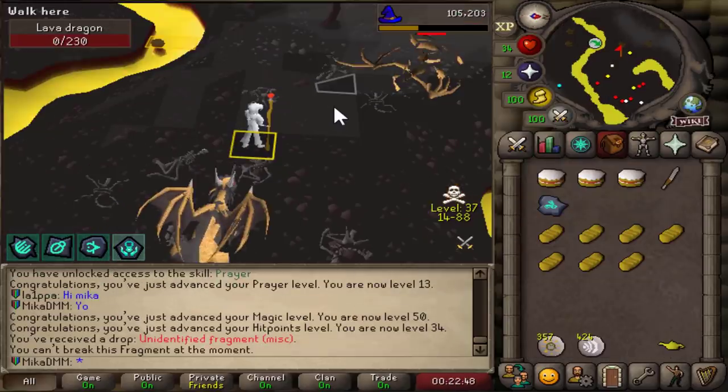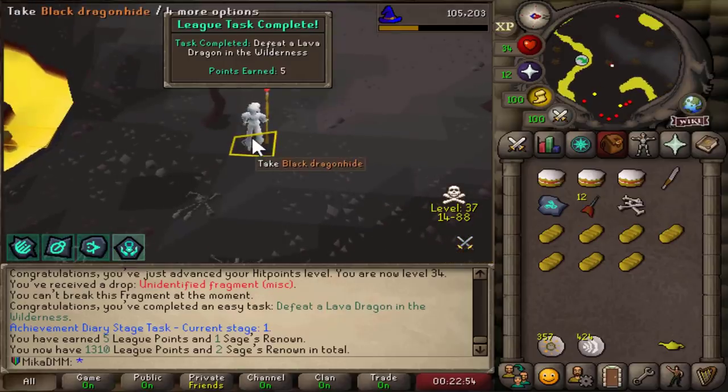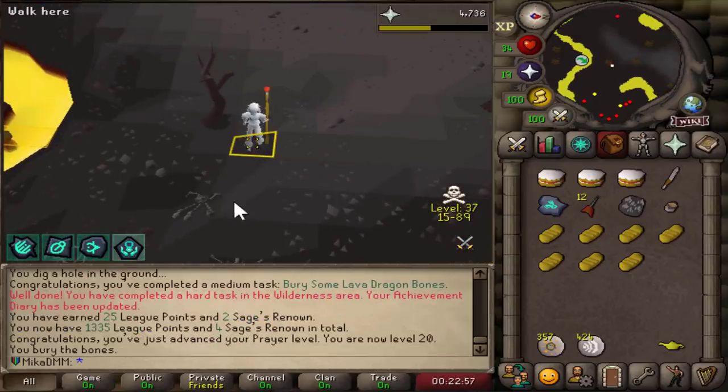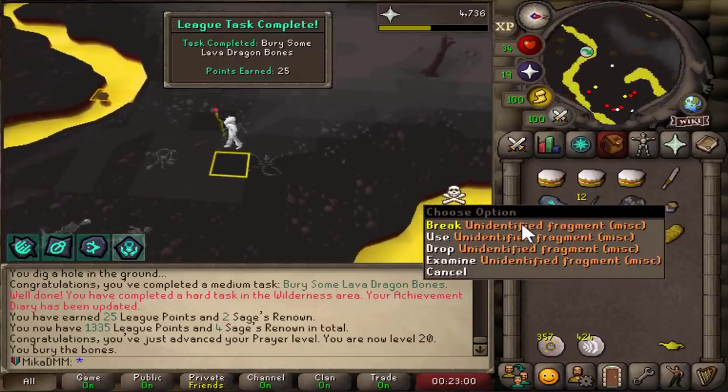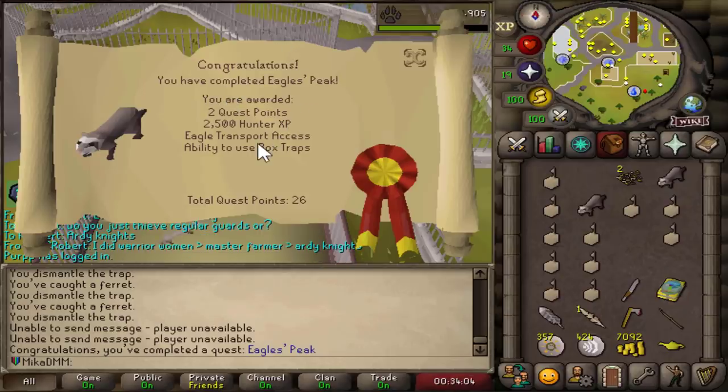Another unidentified fragment. Lava dragon is defeated — we get some rune darts. If I bury the bones, that should be another task — nice amount of XP as well. Checking the fragment we got: Rogue's Chompy Farm again. Eagle's Peak done, and now I should be able to catch Chinchompas.